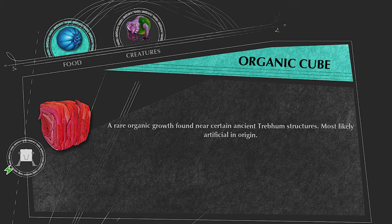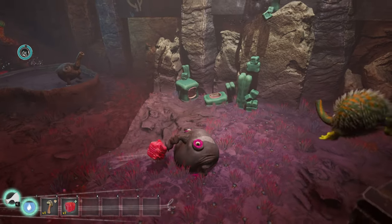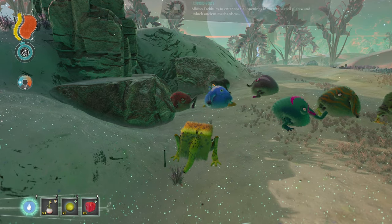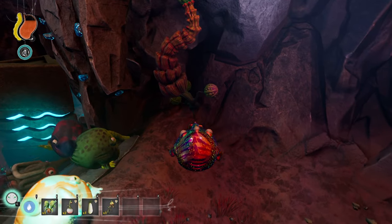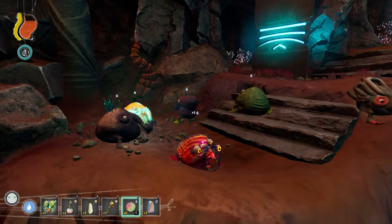The Organic Cube is this red meat cube that can only be found in unique Trebam shrines and is used to unlock special Trebam doors. It gives 31 food when eaten and the Cuboid Body mutation. The Gloomroot Droop is this unique rainbow spherical-looking thing that spawns inside of certain Trebam shrines and gives 5 water when eaten.